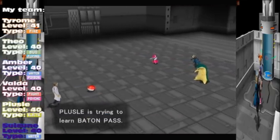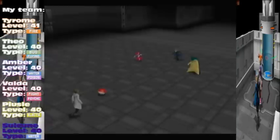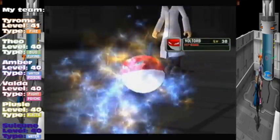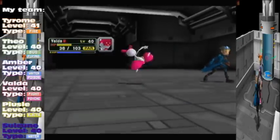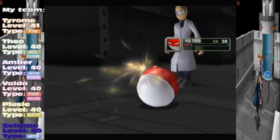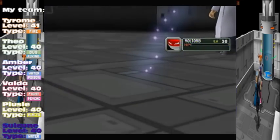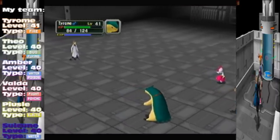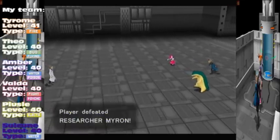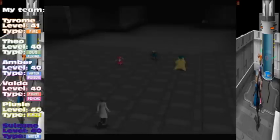Welcome to level 40 plus — it's about time. Baton Pass: that could be useful if I had any stat-boosting moves, so never mind. Voltorb are interesting, aren't they? It's not like we've never seen them before. Well, thank you, Valda. I assume we're on about five minutes here, probably like four and a half. No earthly idea. Myron — that's a weird name. And again, I keep missing the money.